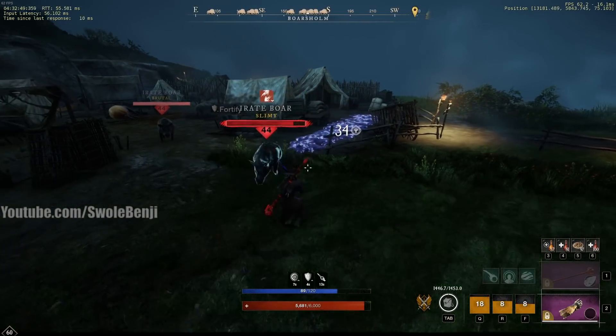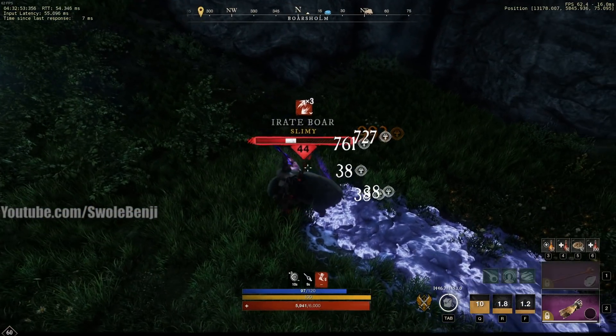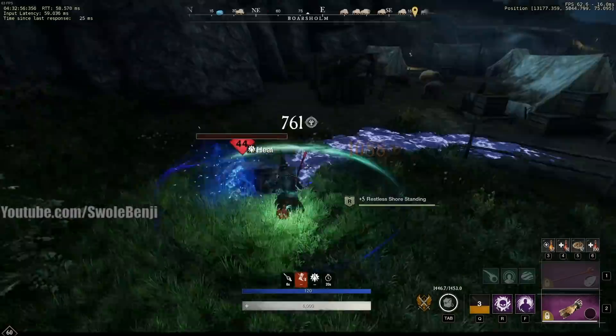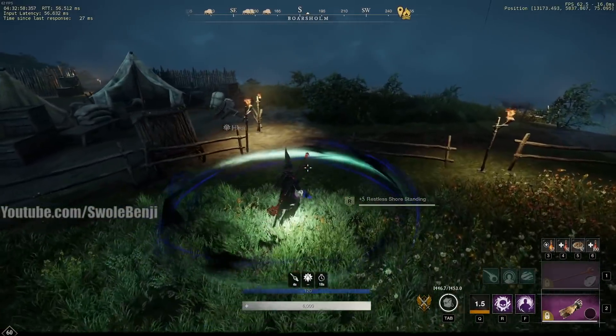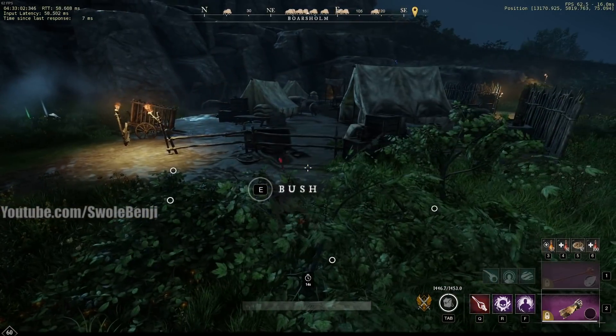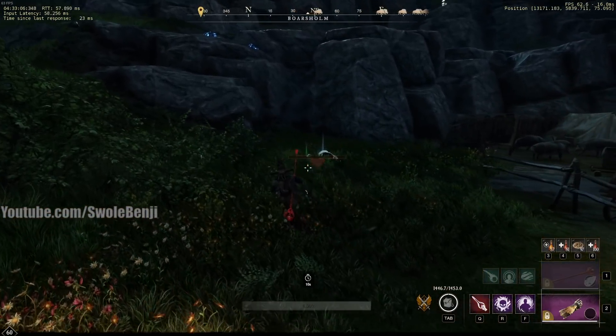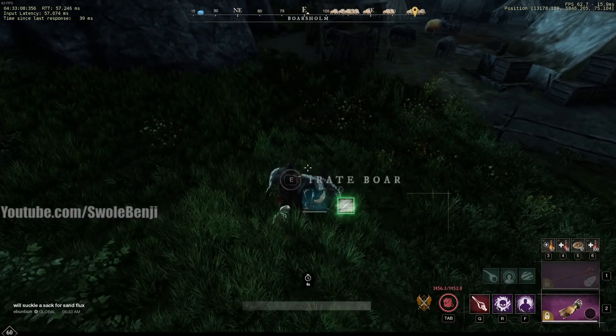Every single swing of your Void Blade counts as an ability stack, so I'm going to let this pig hit me — look at the bottom middle: four stacks, five stacks, six stacks — see that circle? This circle heals you over time consistently and deals damage to all enemies around you over time. It is very powerful, and all of these things stack like crazy.